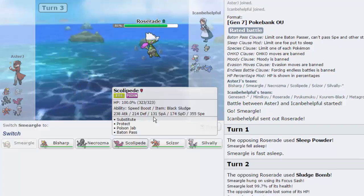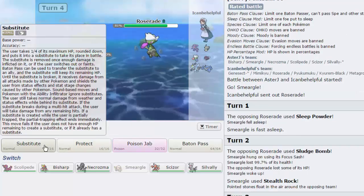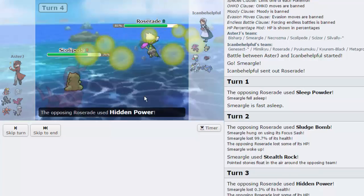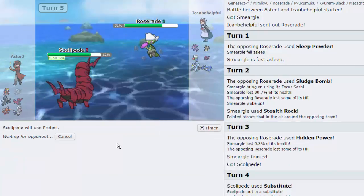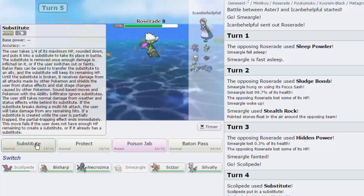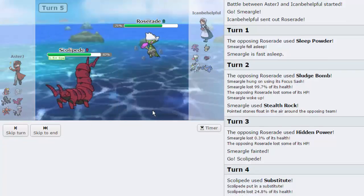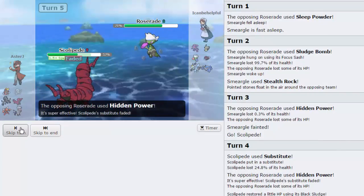He's gonna go for Hidden Power — I'm assuming that's Hidden Power Fire. I'm gonna go out into Scolipede and we're gonna go for a Substitute. He goes for Hidden Power, that's fine. I'm gonna go for Protect right here, and then we're gonna go for another Substitute on the following turn. Actually, I might just want to go for sub right away, because people typically expect Protect. I guess this guy doesn't. Fine, let's go for the Hidden Power again — he's getting weakened.